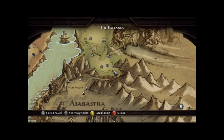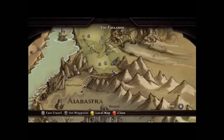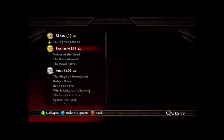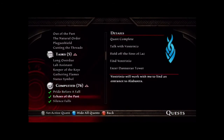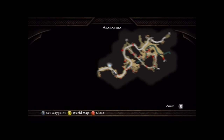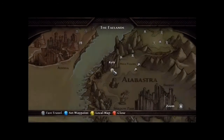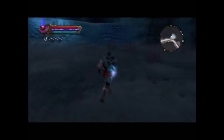Winter number six is in Alabastra. The way you get into Alabastra is by following the main quest line — the quest you have to complete is called Pride Before a Fall. Once you do that, you'll end up at the entrance to Alabastra. Just follow the big bold main road, and you're going to reach the Lorestone right here at a turn right before the next area — just before that big gap.